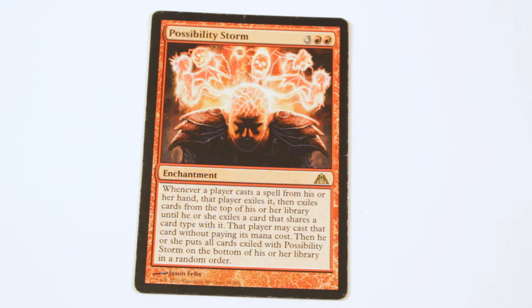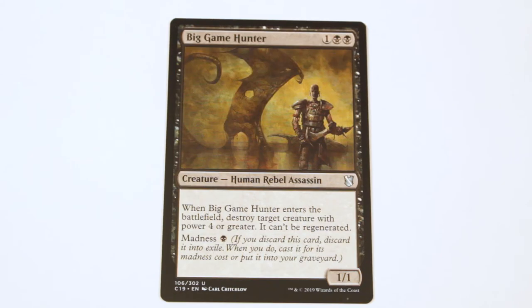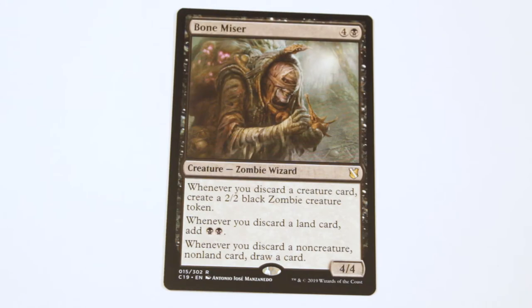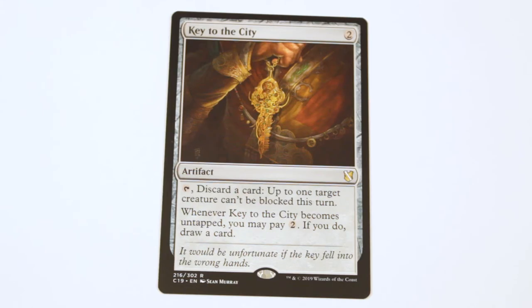Next we have some madness filler creatures: a couple of madness creatures, Murderous Compulsion, Stromkirk Occultist who lets you exile the top card of your library and cast it from exile, and Squee Goblin Nabob as a free discard outlet. Dark Withering is just an instant-speed kill spell. Smuggler's Copter just loots, letting you dump big creatures in the graveyard. Bone Miser is the personal Waste Not. And a couple of wheel creatures: Magus of the Wheel and Neheb the Dreadhorde Champion — when he connects you can discard any number of cards, draw that many, and add red mana. Key to the City makes big guys unblockable, provides a discard outlet, and draws a little.